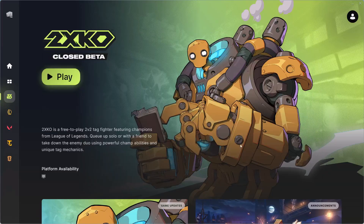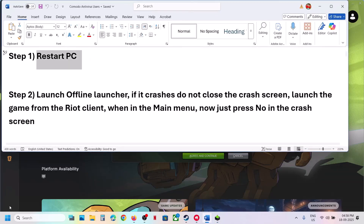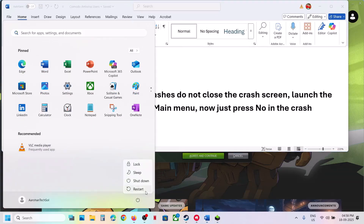Hello guys, welcome to my channel. Today in this video I'm going to show you how to fix when the game is crashing on your Windows computer. The first step is to restart your computer. Simply restart your computer once and after the system restart, launch the game and check.